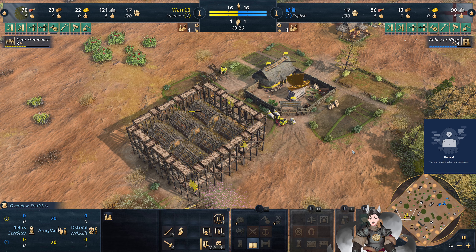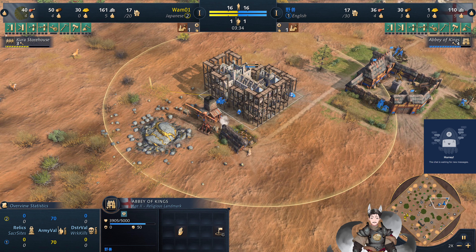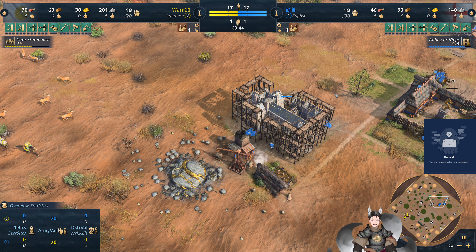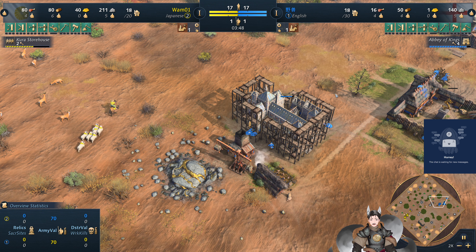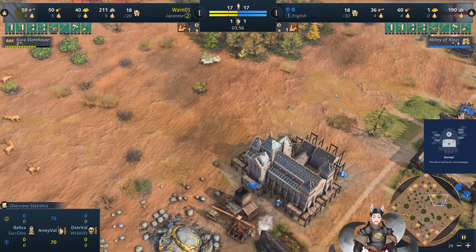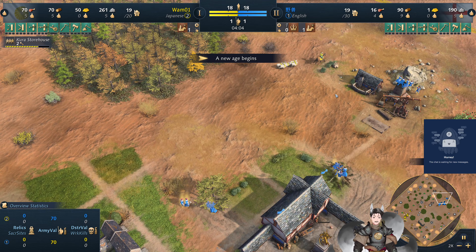The English Abbey of Kings will produce a king. I'm going to open up a drink — you may hear it. If you see the length of this replay, I have a feeling you know why I have an energy drink in my hand.